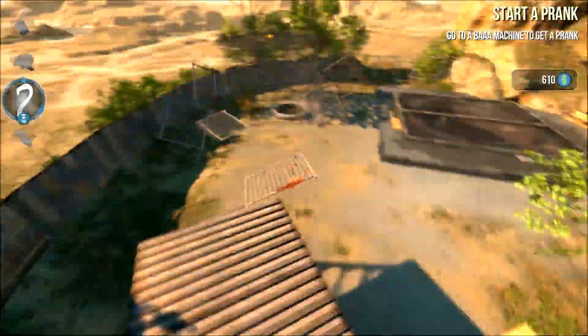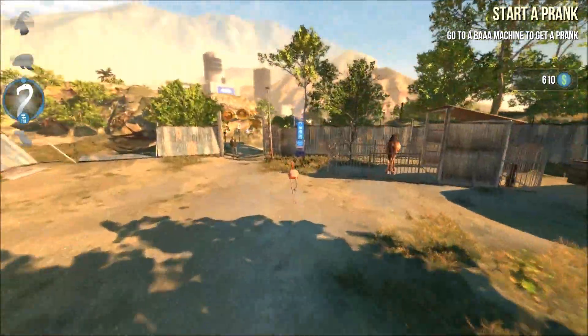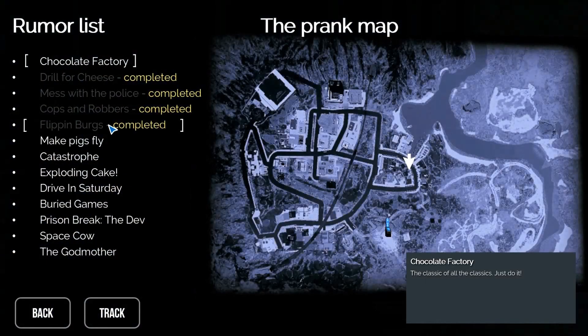Hello everyone, today I'm going to be showing you the 5th prank in Gold Simulator Playday 2 DLC. The 5th prank is Flippin' Burks.